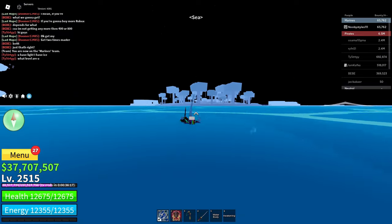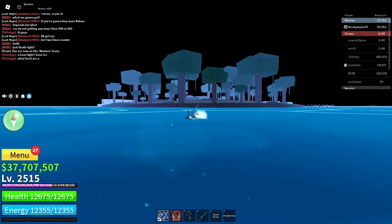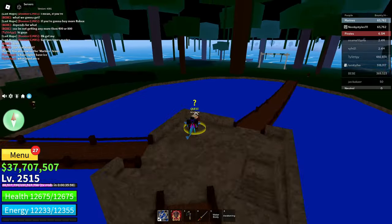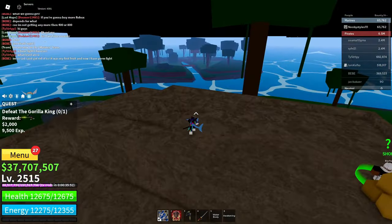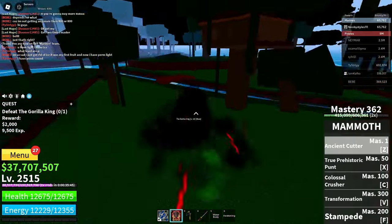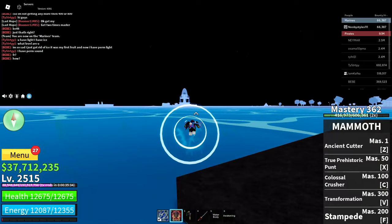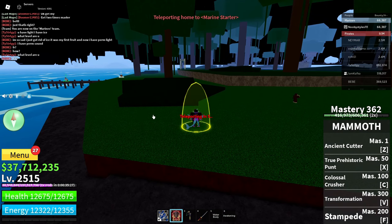Now go over to the jungle area — you've gotta kill a boss. Any boss will do, so I'm basically gonna kill the Gorilla King over there. Go ahead and go to the quest dealer, select Gorilla King, and kill him — one shot.